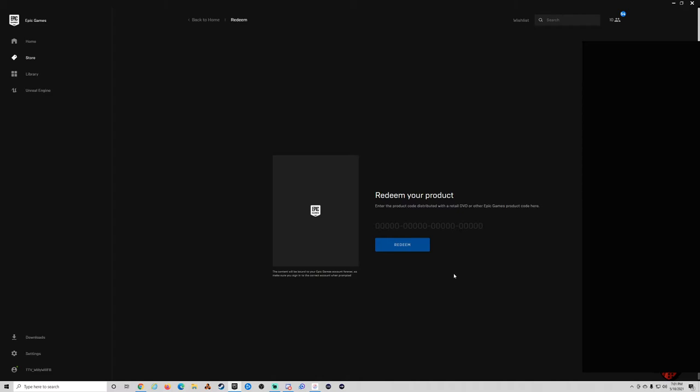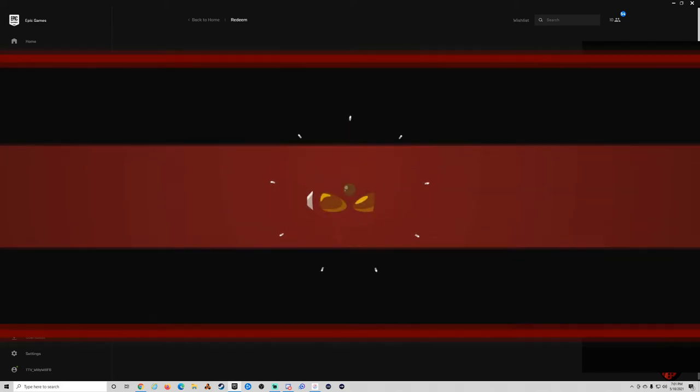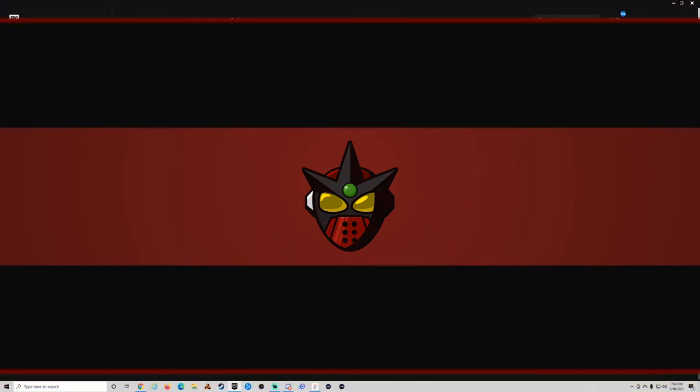It'll say that the item — or whatever it was that you redeemed — was successfully redeemed. At that point you can go into the game or launch whatever game you got the code for. Sometimes this is for test servers, or maybe you want a free game. So anytime you want to redeem something on the Epic Store, click your name on the bottom left-hand side, click Redeem, put the code in, and click Redeem. It is that simple.